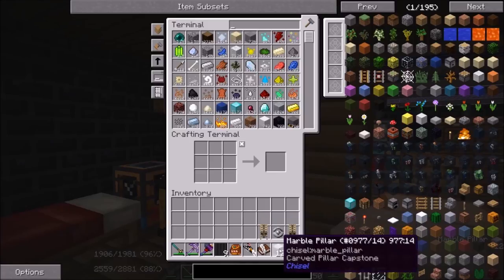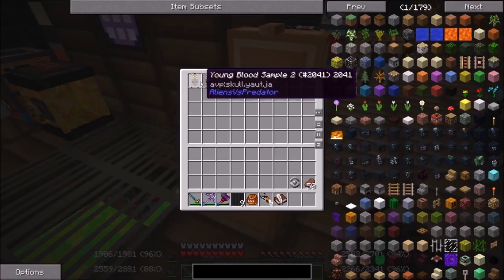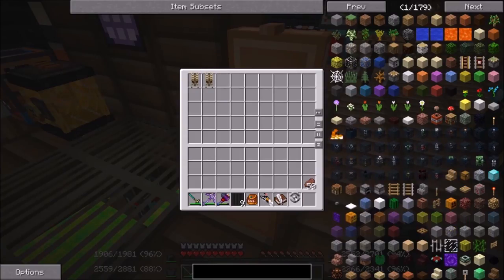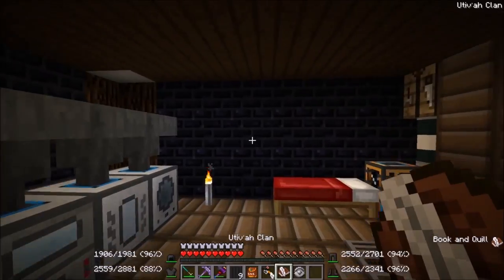Okay guys, we're back. I couldn't find anything else of interest. I'm going to grab these youngblood skulls and leave them here for now. He named them sample one, sample two, and sample three. This one looks alive — that's interesting. Let's see what this book says.